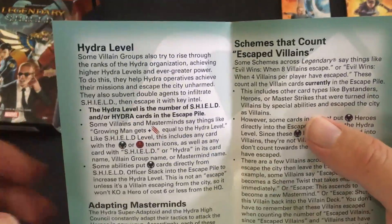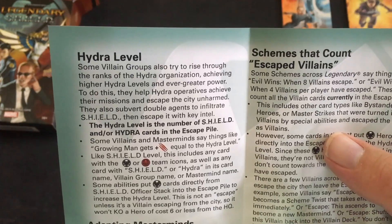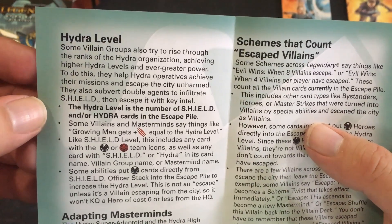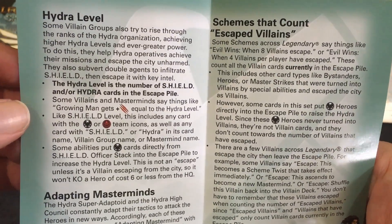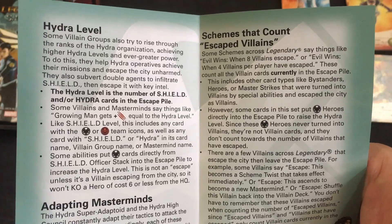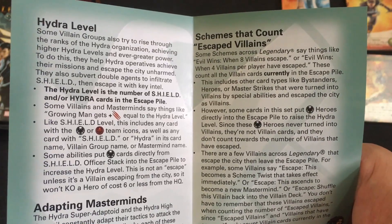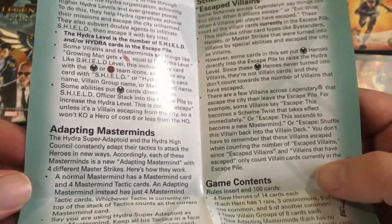We also have Hydra Level. Some villain groups try to rise through the ranks of the Hydra organization, achieving higher Hydra levels for even greater power. They help Hydra operators achieve their missions and escape the city unharmed, subverting double agents and retreating with key intel. The Hydra level is the number of Shield and/or Hydra cards in the escape pile. Some villains and masterminds — like Growing Man — get plus attack equal to the Hydra level. Some abilities put Shield cards directly from the Shield officer stack into the escape pile to increase the Hydra level, but this is not an escape that kills heroes.